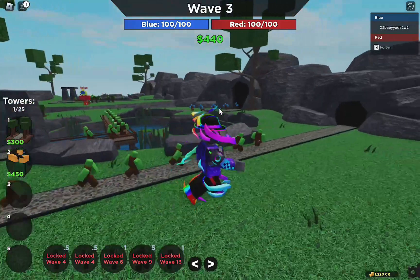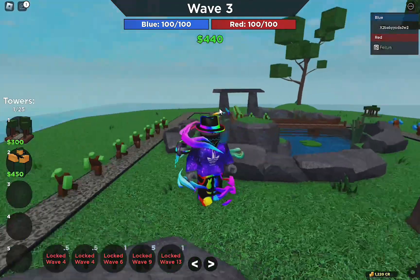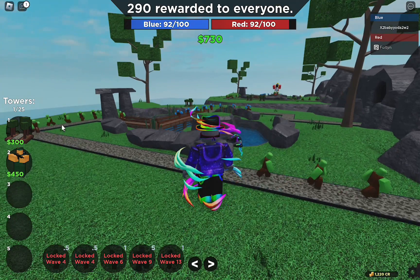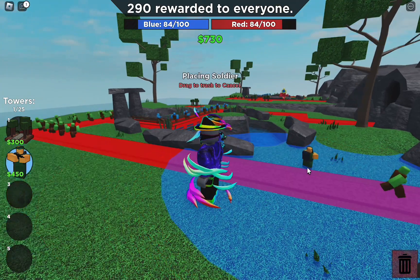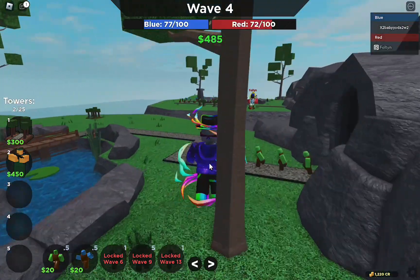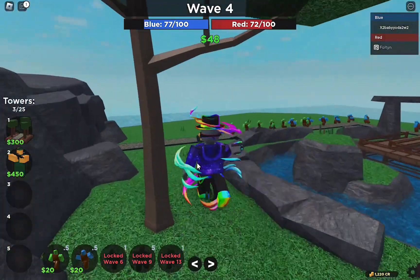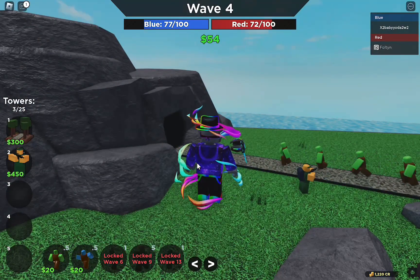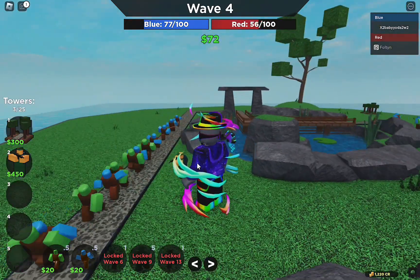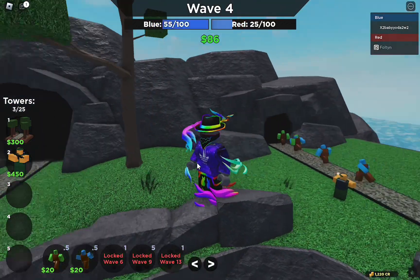It doesn't matter if we take a bit of damage. What you want to do now is get your soldier and place three of them around the map. Do not upgrade them at all — just place them around the map. Preferably western is best because you can put them all together and they cover a load of space. We're going to take quite a bit of damage, but it won't matter because we will destroy them in wave 9.